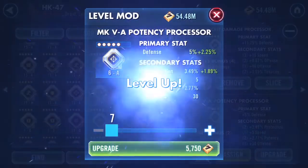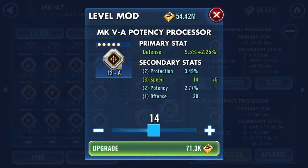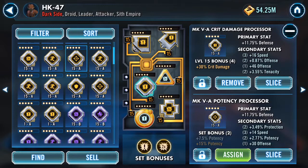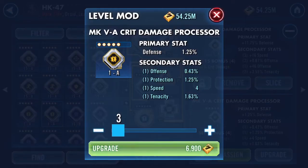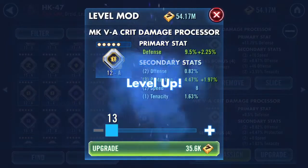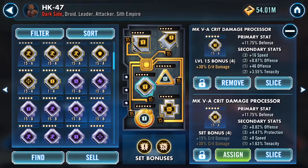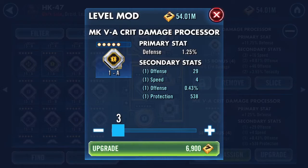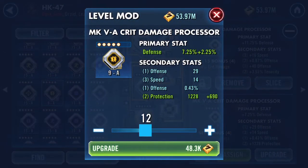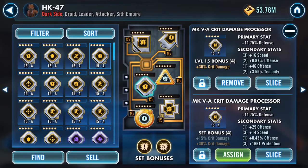We all know mod slicing and the woes of leveling mods. Oh look at that — I've got a 14 and a 15, and I think one of the early ones went to 14 as well. Speed keeps hitting again, which I'm liking. Up to 14 again on a diamond this time.